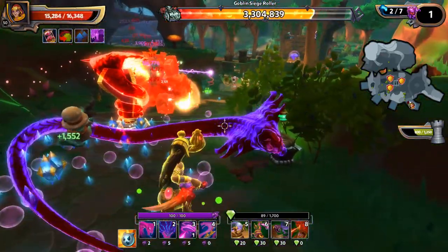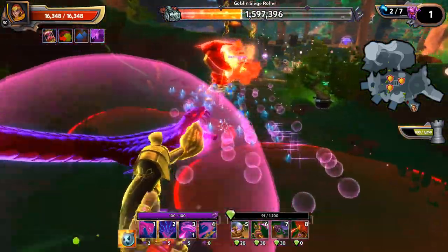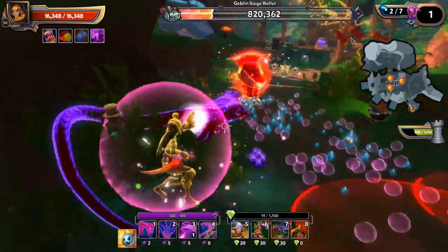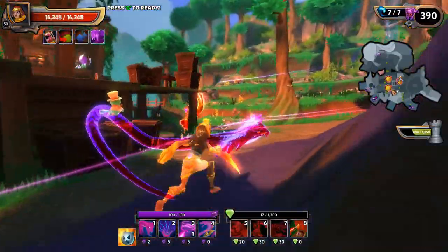So any of you that have a mystic builder - and I'm assuming most people that play the mystic probably play it as a builder just because it is so strong - anyone that does have a mystic builder can easily burn down the siege roller even in a mediocre set of gear.